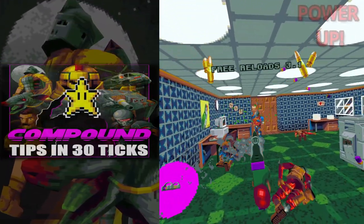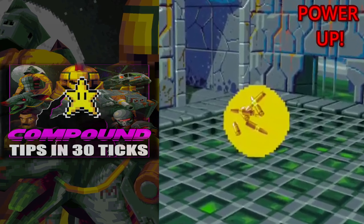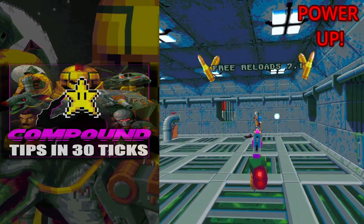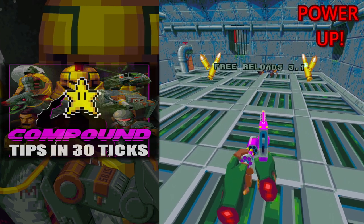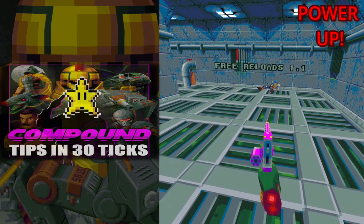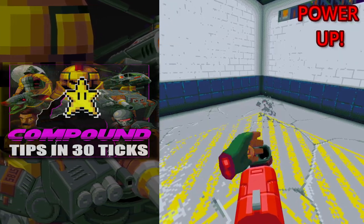Both of the power-ups found within the game should be self-explanatory. Free reload allows you to do just that for 10 seconds. When trying to cram ammunition in at the end of your free reload time, you don't have to completely finish the reload for it to count. Just getting the ammunition type into the slot before the timer ends is enough — be that a magazine, round, or shells.